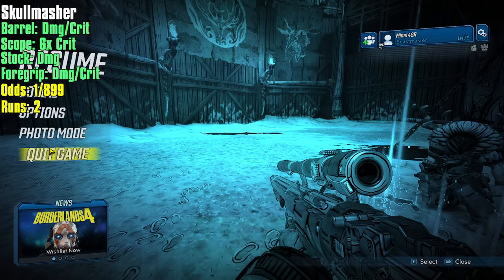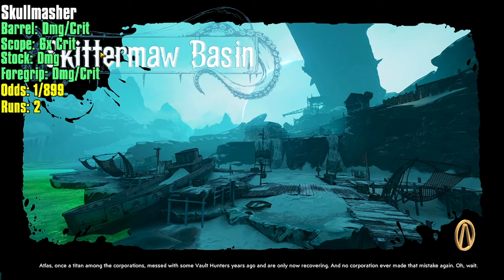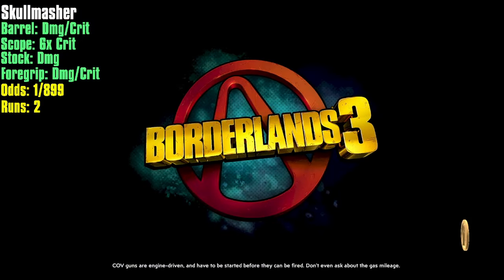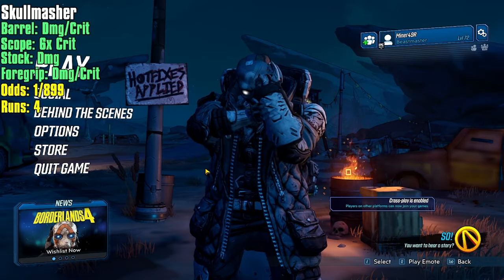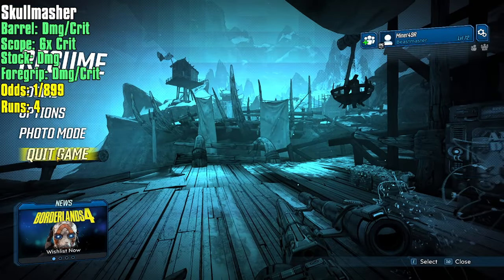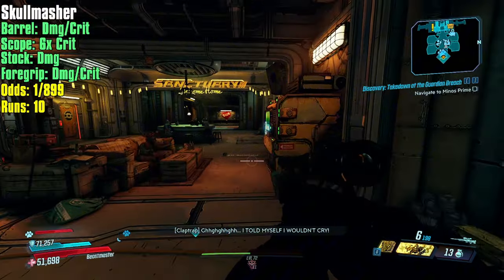If we do not revive Aista we can save quit and come back. But we're going to take this one step further — and I want to thank the Reddit user that posted this. Instead of running over there, save quit the game again without checking the loot. I know that sounds ridiculous, but trust me. All that loot will go to your Lost Loot Machine aboard Sanctuary. We're going to fill up that Lost Loot Machine with as many items as possible. Fast travel over to Sanctuary 3 and run to your Lost Loot Machine.